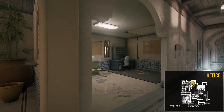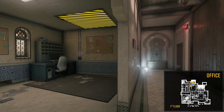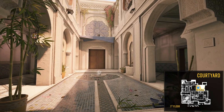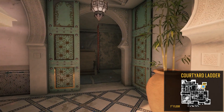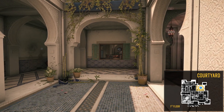Moving east now, we'll go past the office with its hatch that leads to the tower renovation, which is a direct access from the roof, and head down the hall until we reach the courtyard. The courtyard is a key area in the building. It features a skylight, a breachable wall that leads outside, the courtyard ladder which provides access to the second floor, and a way into the dining room via this open window.